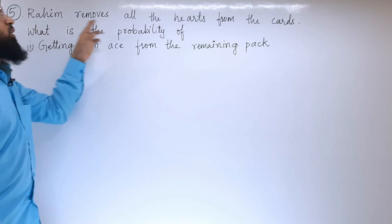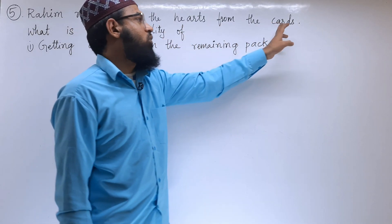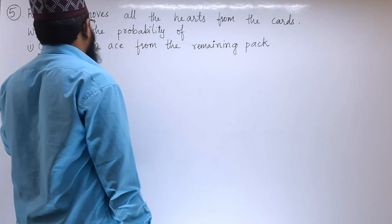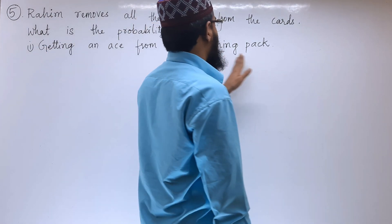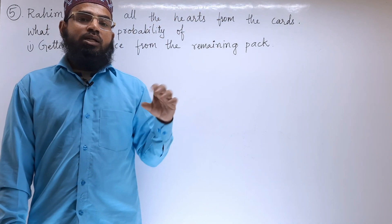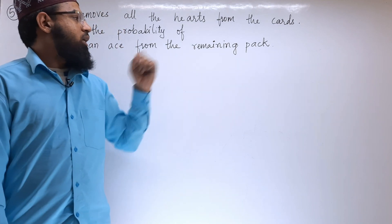Fifth problem. Rahim removes all the hearts from the cards. What is the probability of getting an ace from the remaining pack? So, we need to find out how many aces are there in the remaining pack.